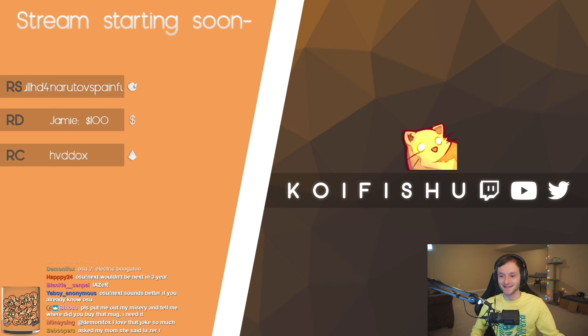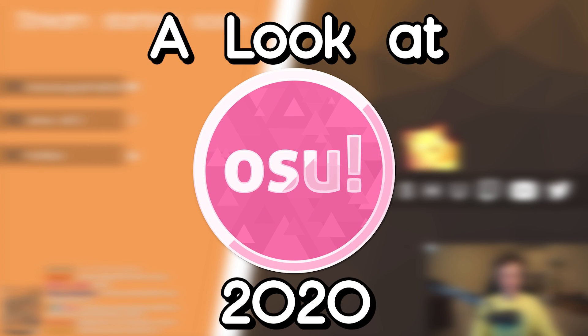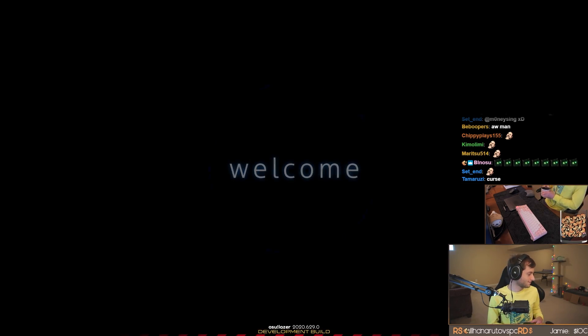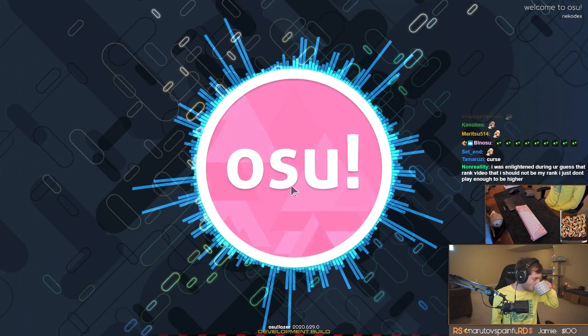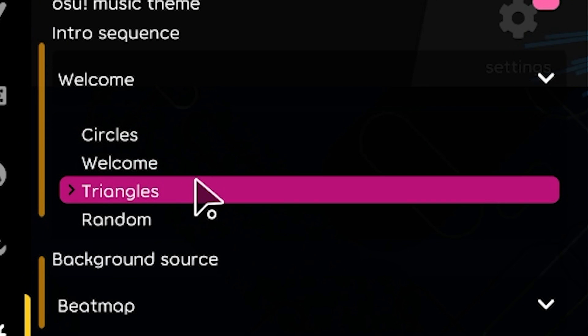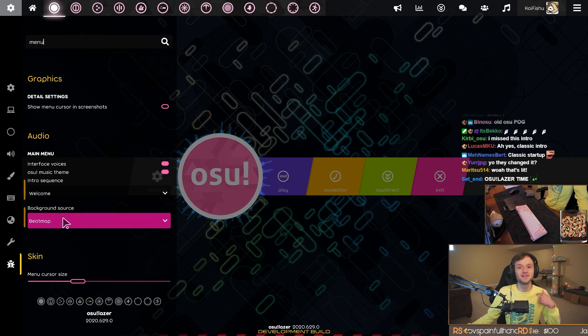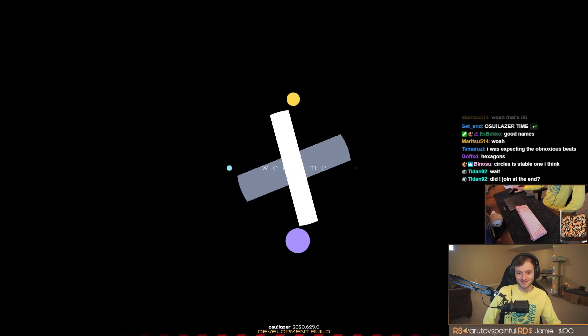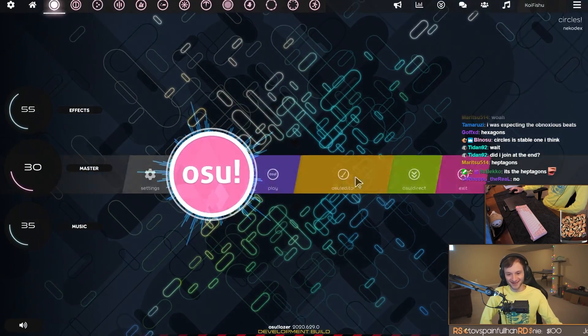That leads us right into our look at osu! lazer 2020. It is laser time — with the old opening as well. Speaking of recent additions: circles, welcome, triangles, random. The one we just did was 'welcome.' Circles is like the old laser opening — 'click the circles.' I forgot about that one.